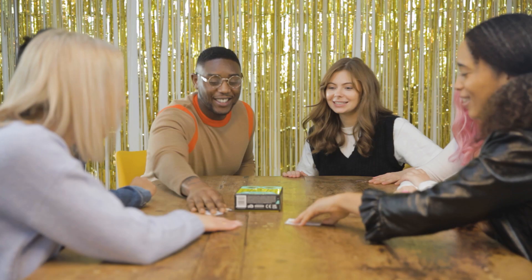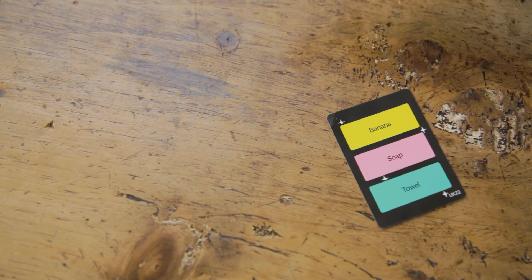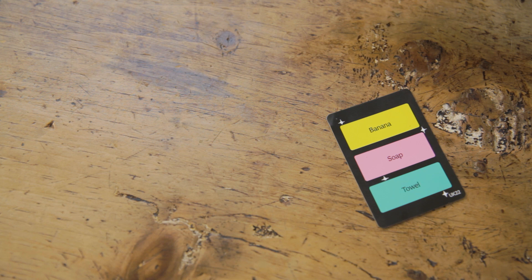Start by handing each team an answer pad and a pencil, then pick a team to go first. They'll decide who will be the writer and who will be the guesser. The guesser closes their eyes while the writer takes a card from the deck. On each card you'll see three random words. Put the card on the table, then roll the dice.